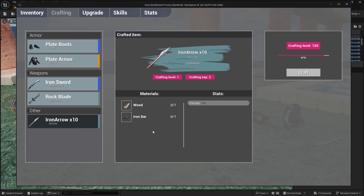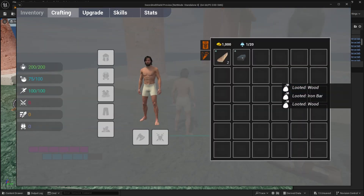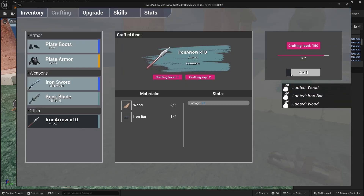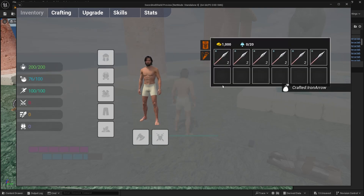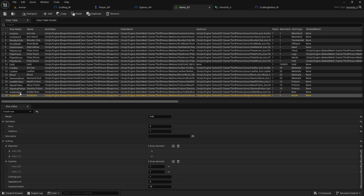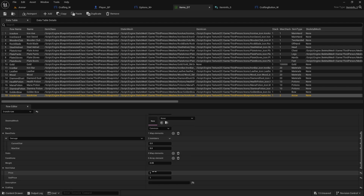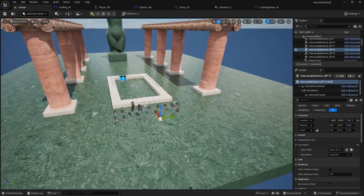Now crafting shows 10 arrows. Crafting it fills up the slots, picking them up one by one. Change arrows back to 50 max stack so we don't forget. That's it — see you in the next video.